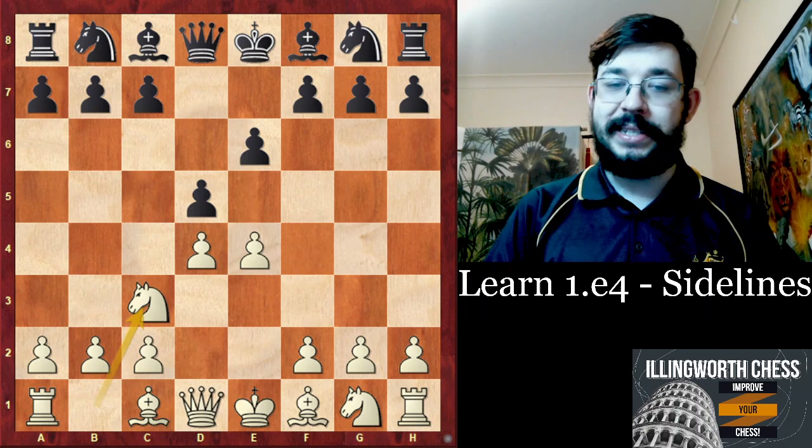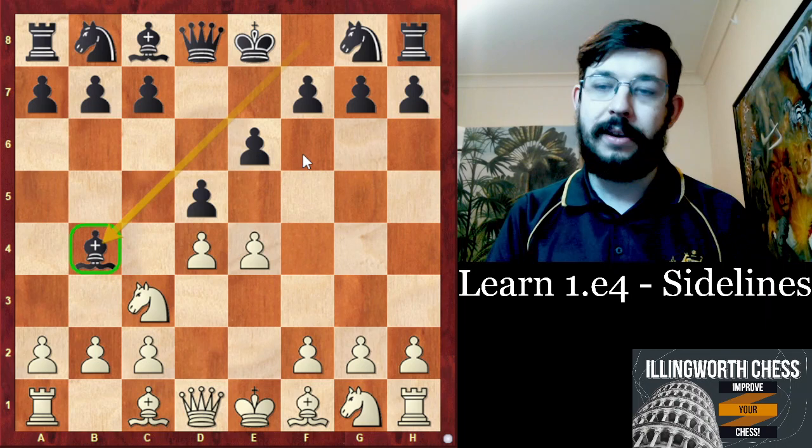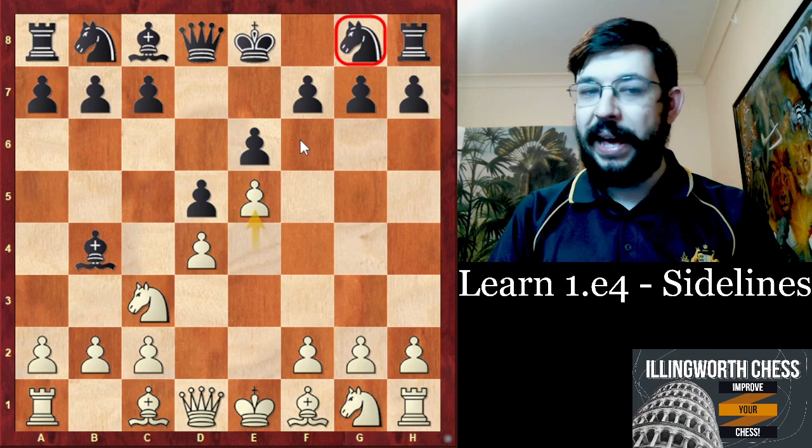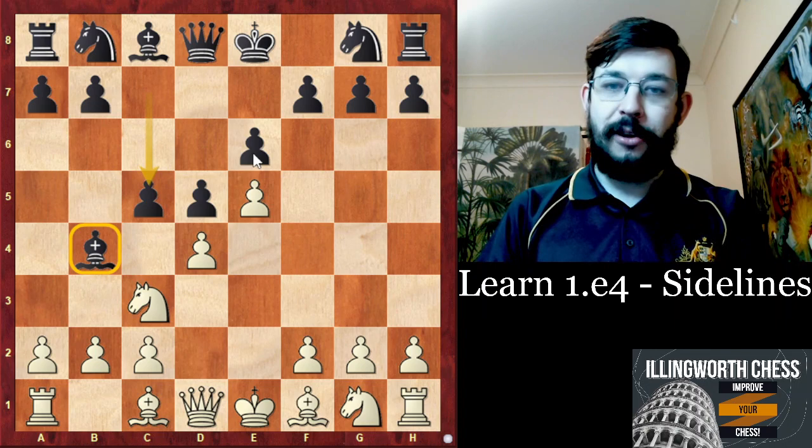There's also another very unbalanced system known as the Winawer, which is a system with Bishop B4 that actually Bobby Fischer struggled against in some of his games while he was an active player at the top of the chess world. In the Winawer, Black's idea is that after something like E5, compared to Knight F6, Black has not lost time moving the Knight from F6 to D7, so Black gets the E5 break a little more quickly.